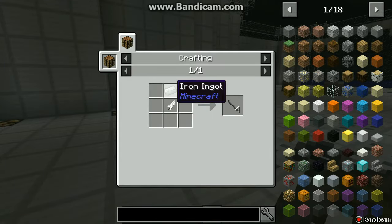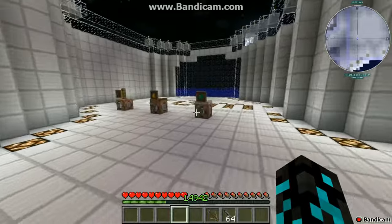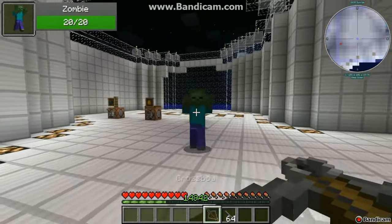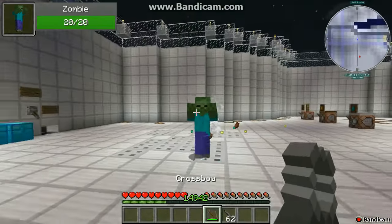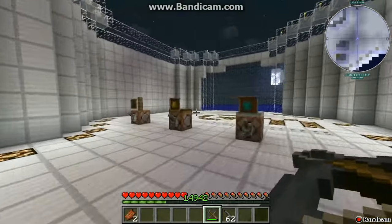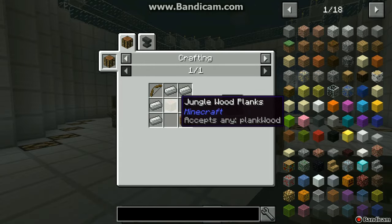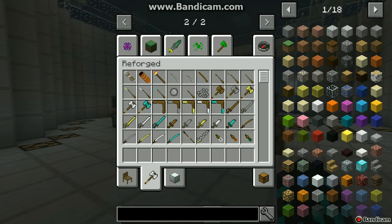Apparently you'll need crossbow bolts, which you can craft with just an iron ingot and a feather. So get four of them, let's go to game mode survival and spawn another zombie. This is a pretty nice looking crossbow, it's really useful, and you craft it with a bow, some wood, and some iron. Let's clear my inventory and go to the next thing.